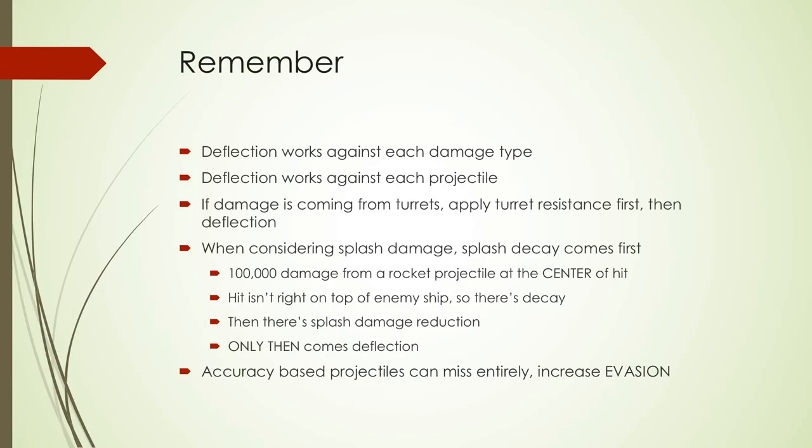Before I jump into pass-through, remember a few things — there are other videos and blog articles explaining them in detail. If you're watching this on YouTube, there's a link in the description to another video I made explaining how ship defense works, what applies before what, and how they stack. For now, all I want to say is deflection in conquerors and defenders works against each damage type. There are six damage types and ships will have deflection or not against each one.